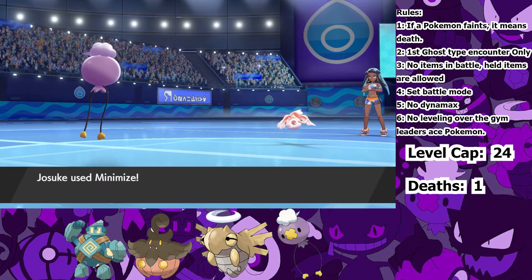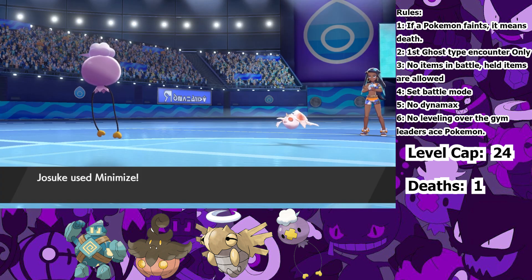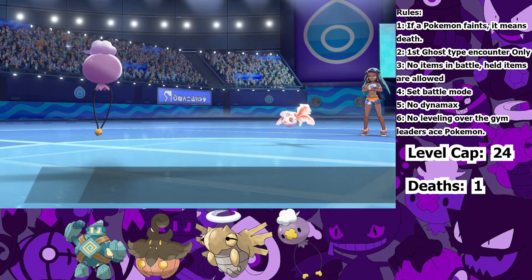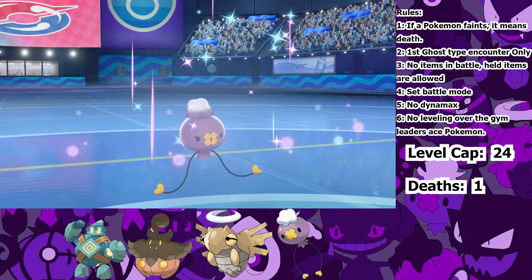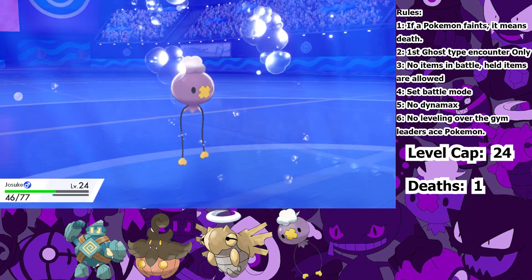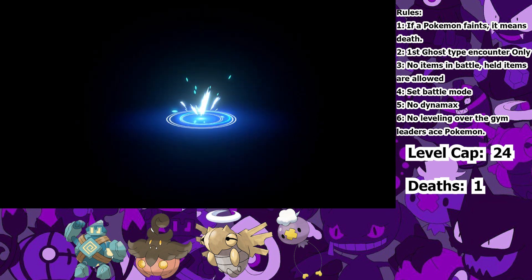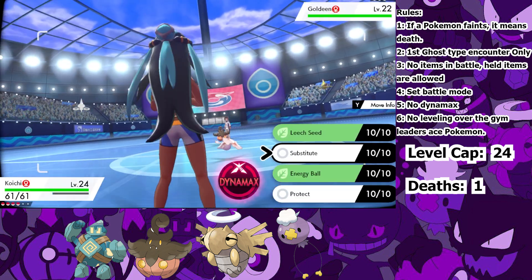I started off with Josuke against the Goldeen and immediately got to work. My goal is to set up Minimize, Stockpile, and Calm Minds, then Baton Pass the stat changes onto Pumpkaboo so they are able to solo the rest of the gym. Even though Josuke got confused by Water Pulse, he was able to avoid hitting himself and then broke out of confusion, so my evasiveness was already maxed out. But even at plus six, the Goldeen still managed to hit me. It's fine though — I used Stockpile to raise my defenses by plus three whilst dodging Water Pulses. Josuke doesn't ever hit himself in confusion, and he sets up the last Stockpile. I then set up three Calm Minds and Baton Pass out into Pumpkaboo.